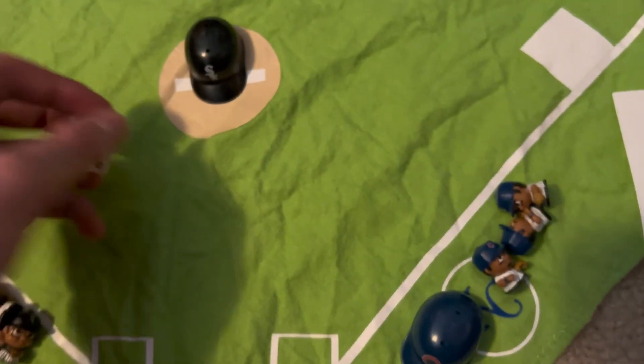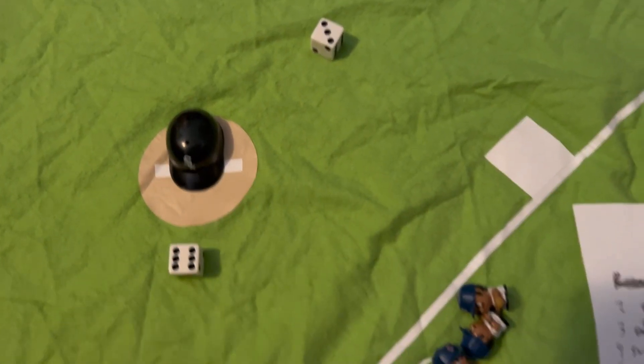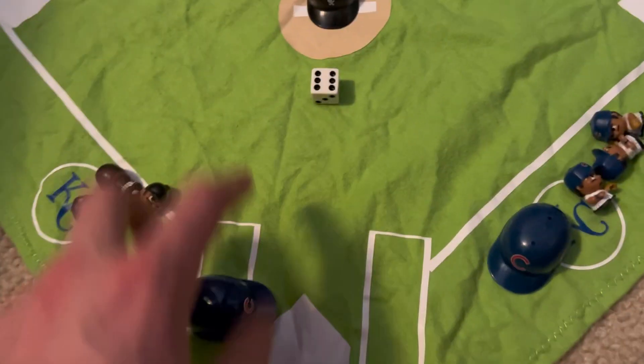We got the note sheet here, we got the dice, we got the teams. Ground out to start the inning, and there's a home run — 1-0 Cubs. And there's back to back, and it is 2-0.